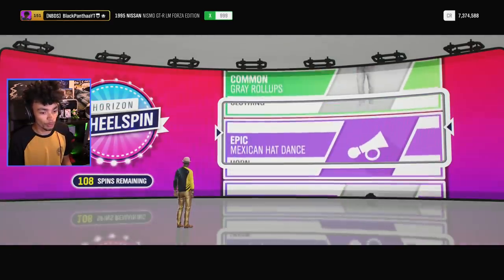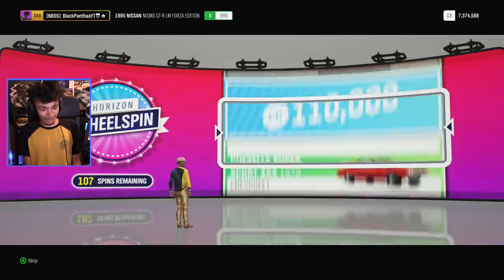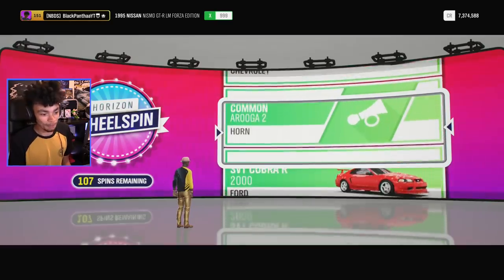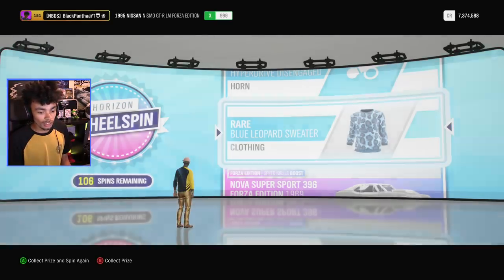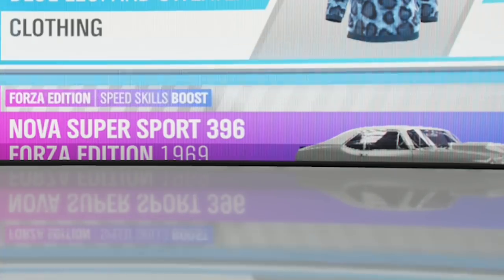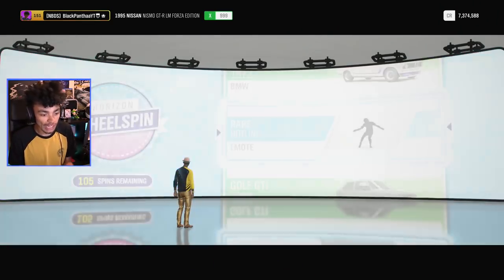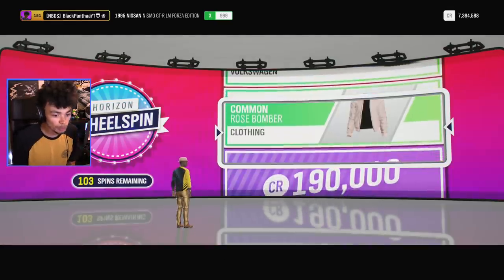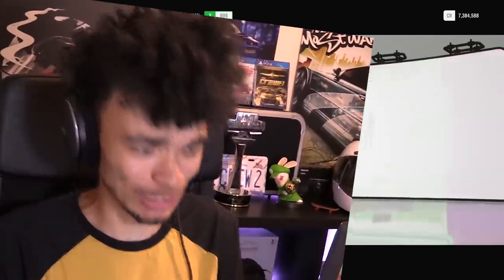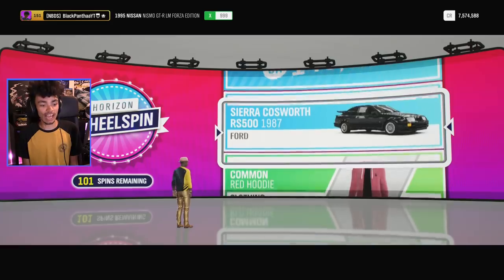I don't know how often I should do the super wheel spins. Mexican hat dance — I'm gonna skip it, and we got the awooga. Look at that Nova super spot — what is that? I don't even know that was a thing. I don't know much about all the Horizon editions. I just wanted to know the ones with the most influence in the game, which is why I got so many wheel spins — I leveled up so many times. Under 90 grand. I'm literally gonna end up with so much money.